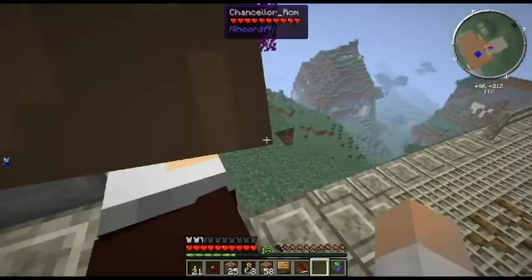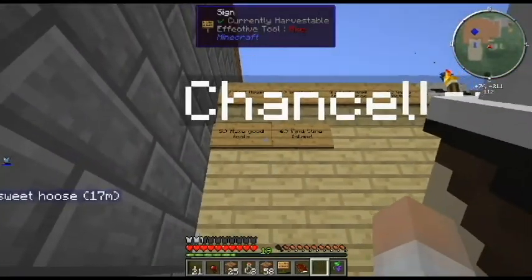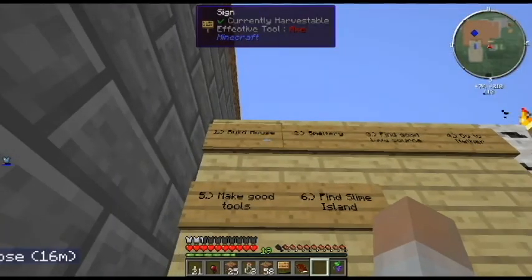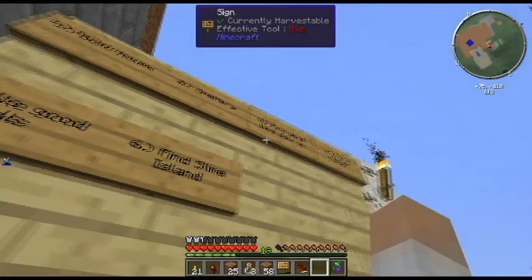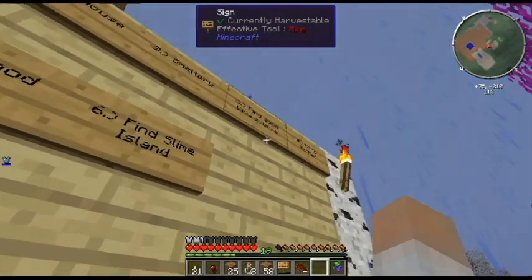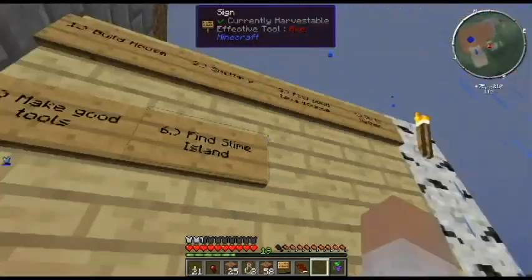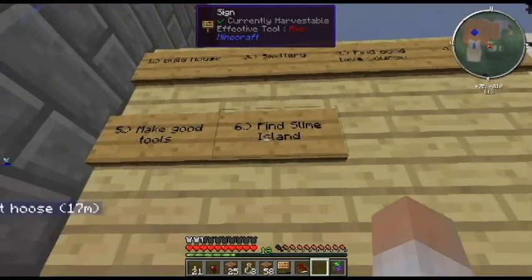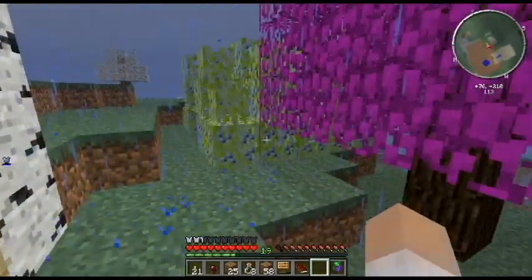Let's go outside to the notice board — it's built into the side of the house. We kind of just didn't move it from its original place. Items on the list: smeltery might be a good thing to do this episode; find a good lobosaurus — we found a couple; go to the nether, number four; make good tools, which goes with the smeltery; find a slime island, which we haven't done yet.